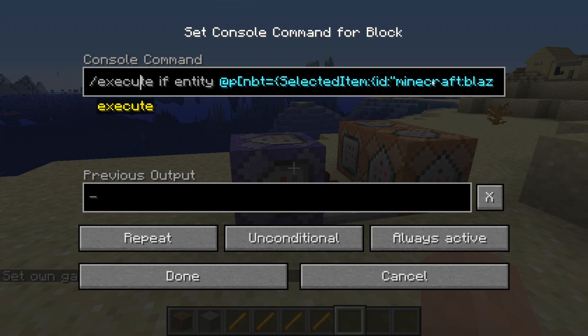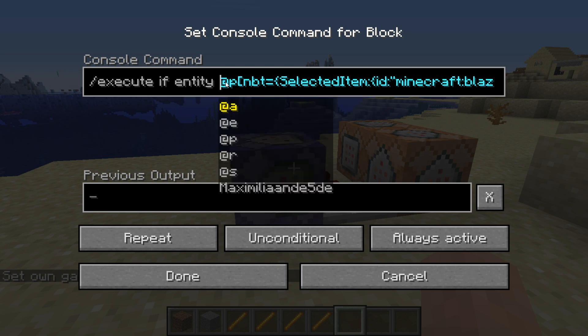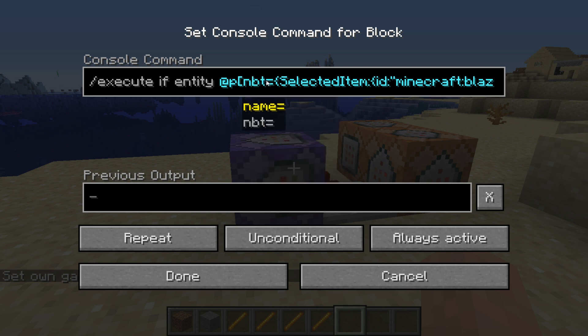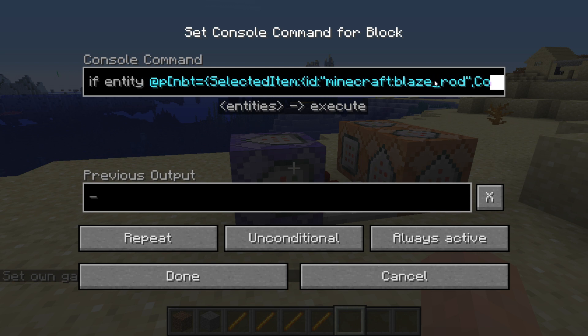So if this is true, then it gives a comparator output. It's just that entity, which is me in this case, because it says @p - it can also be my name of course, but this is nearest player. And then, if I have the NBT data - which is just data - of holding the selected item with the ID minecraft:blaze_rod. So if I have the Minecraft blaze rod in my hand - specifically one blaze rod in my hand, so if there were two, I would probably not get this output.